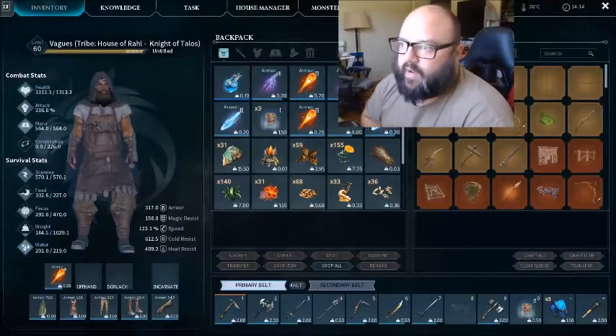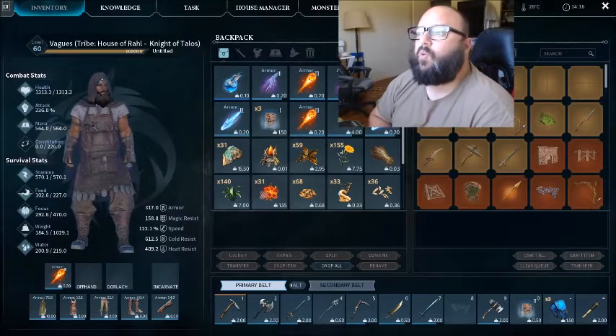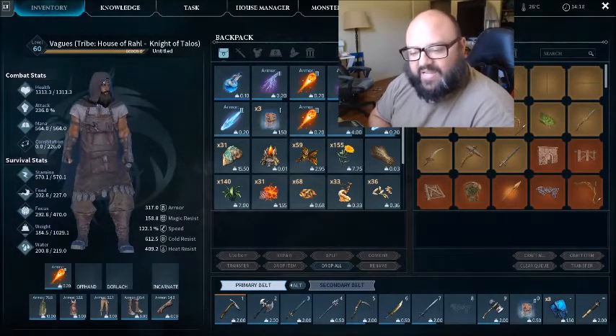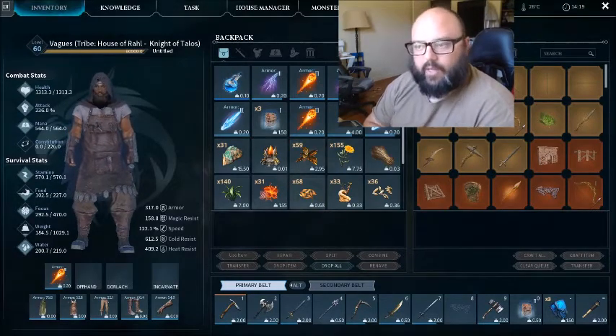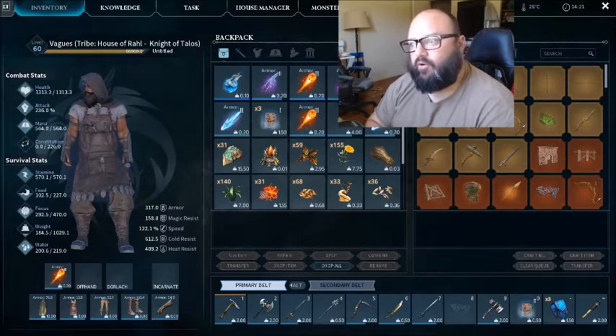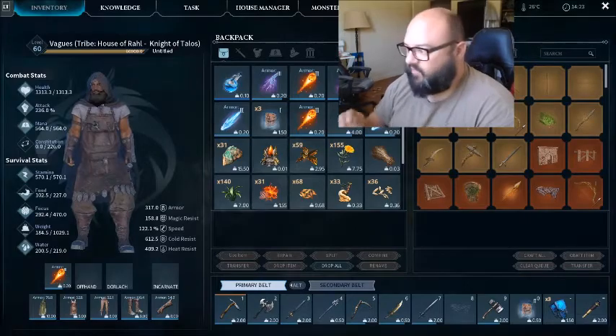Hello, welcome to Wildcard Gaming. This is my gaming channel. The purpose of this video is to make a tutorial for Dark and Light. Dark and Light is a survival game — it's basically an ARK mod. It's a good stand-alone game on its own, but it has a very steep learning curve and there are no good guides for this game, so we're going to rectify that today.